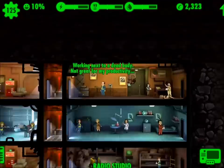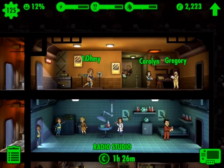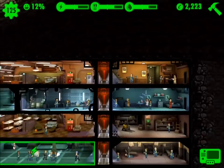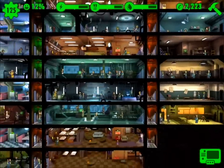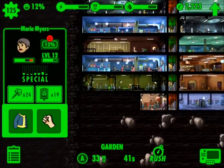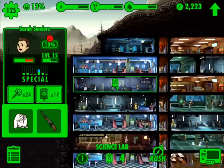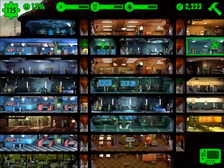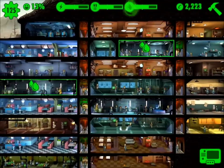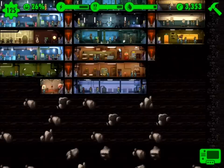Since we've started the video it's already up to 10%, now 11%. In order to get those numbers above the midpoint, you're going to have to move some people — specifically people with the right attributes. For power, you need the highest Strength producers in the power room. For water, Perception has to be up there. For food, it has to be Agility. Don't be afraid to experiment and move the right people to the right place, because even one or two extra attribute points helps you produce faster.